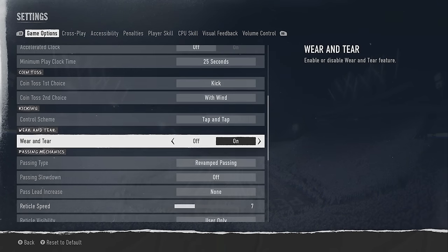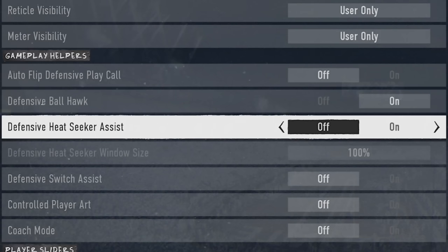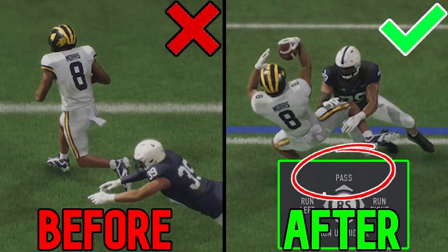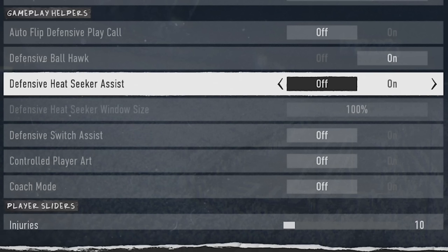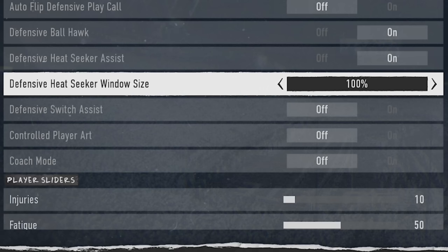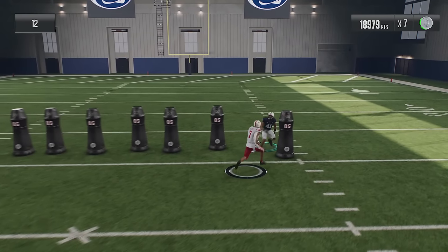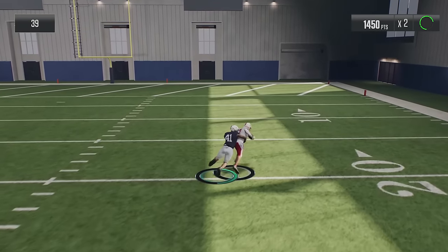Next, stay in the settings and scroll down to the gameplay helper section, as the majority of these are based on defense. If you haven't changed these game options, important ones like defensive heat seeker assist are off and the defensive heat seeker window size is set to 100. The most important one is heat seeker assist — if you're missing a lot of tackles, turn this on, and you can actually set the window size all the way up to 200. Heat seeker assist acts like a magnet that draws you into the ball carrier once you get close, making tackles much easier.